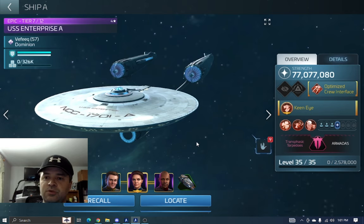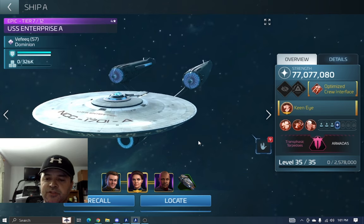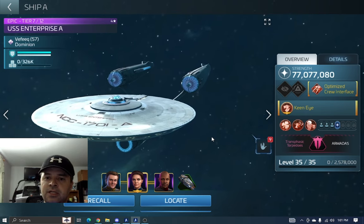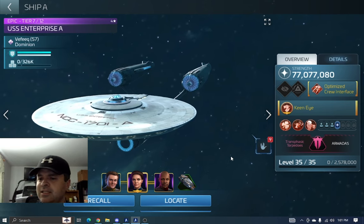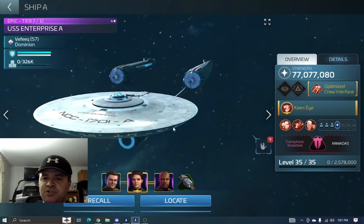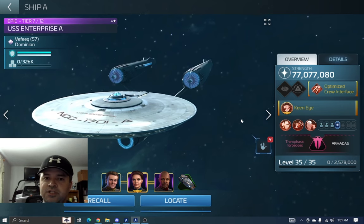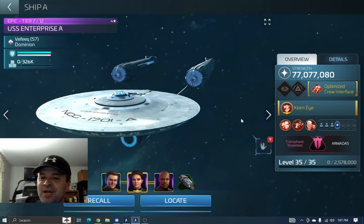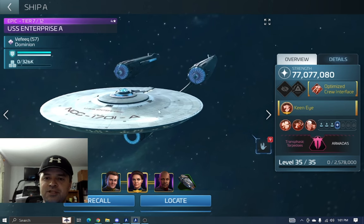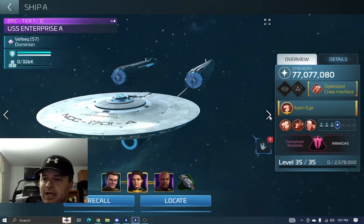We'll look at some battle reports and quick calculations for those who haven't seen this in my previous videos. Piercing really has a big impact on what gets to the hull. I put this crew on my strongest ship. Some of you may ask why I don't put it on my Defiant, which is tier 10 right now. I need to do more testing — it's hitting hard enough to be comparable on normal shots, but I still feel the Enterprise is the biggest-hitting ship I currently have.